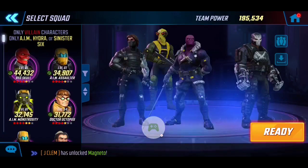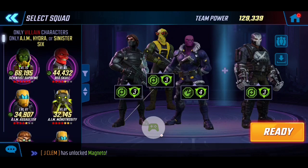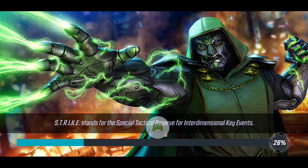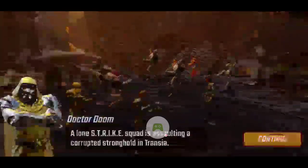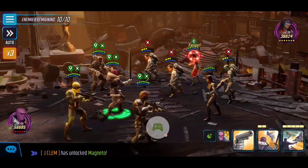Starting off, Baron Zemo is positioned in the middle with Sniper and Winter Soldier to the left and Crossbones to the right. The reason is that if Crossbones gets attacked he takes the damage alone and no one around him gets hit, which is great. Having Baron Zemo in the middle means he'll absorb some hits while keeping the other two alive to provide supplementary damage and benefits if needed.